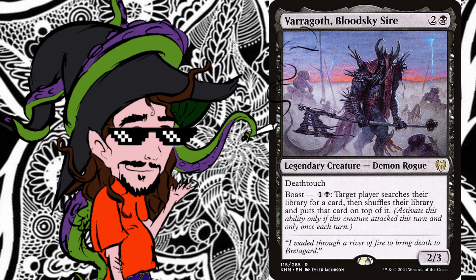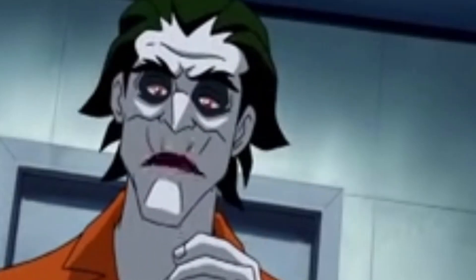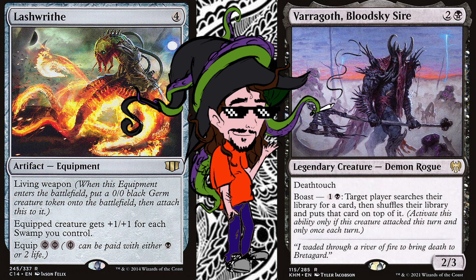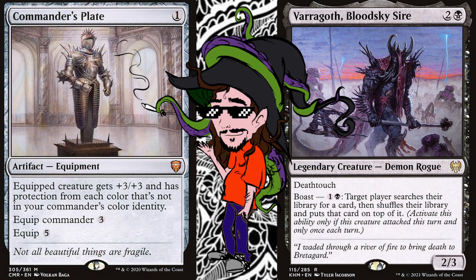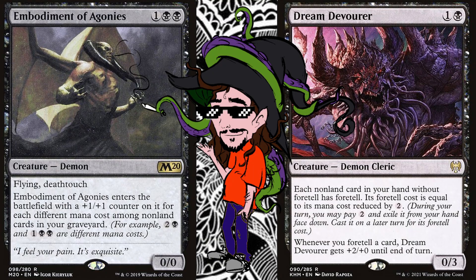With that out of the way, let's get this party started. I'm going to need something to wear. As with most other commanders, but especially with him since he's combat related, we want to have some kind of protection for him.